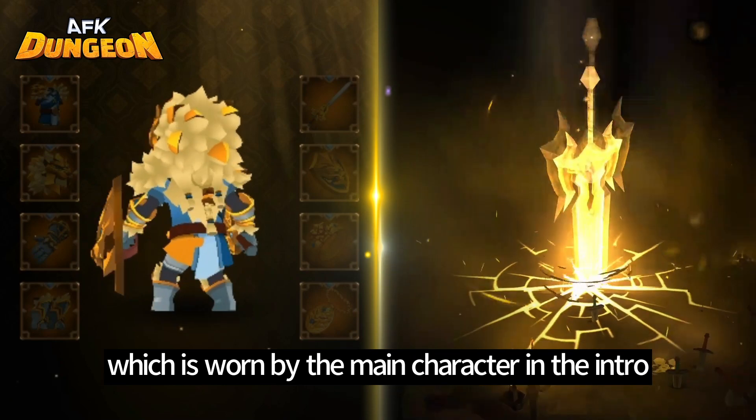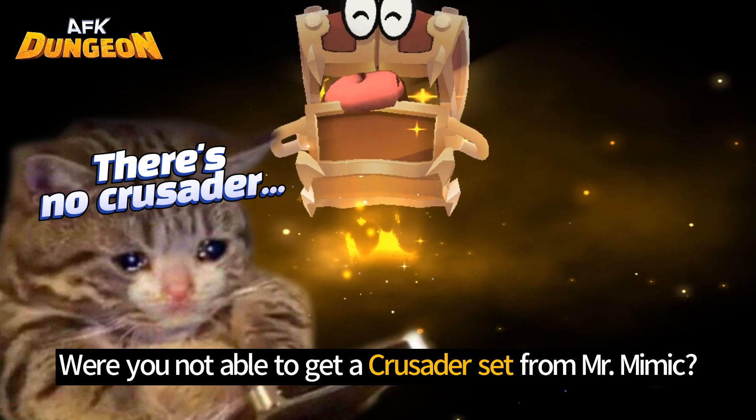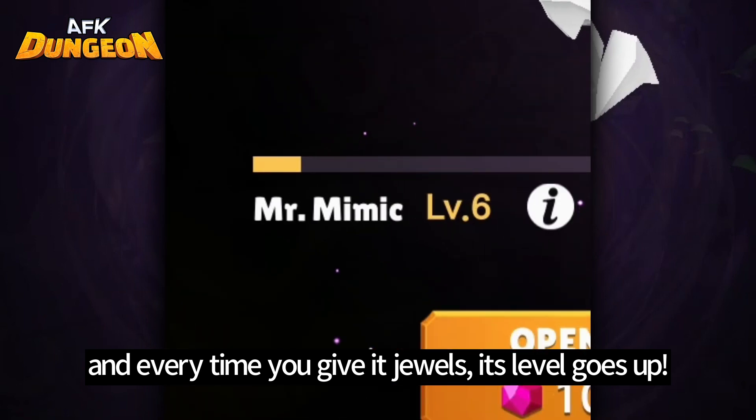The Crusader set, which is worn by the main character in the intro, can also be obtained from Mr. Mimic. If you're not able to get a Crusader set from Mr. Mimic, there's actually a trick to it. Mr. Mimic can reach several levels, and every time you give it jewels, its level goes up.